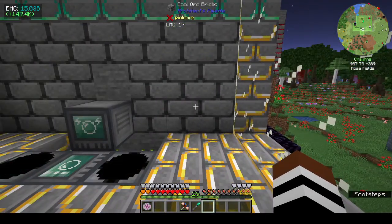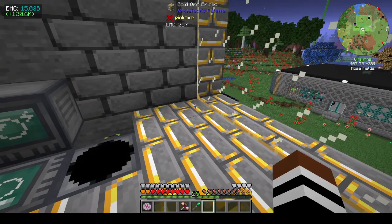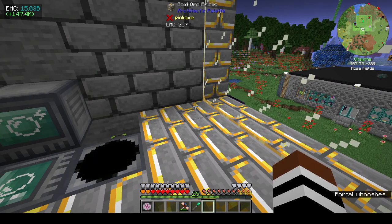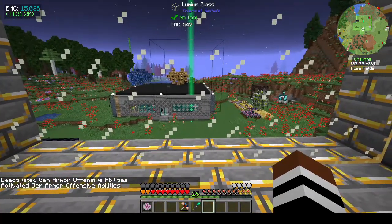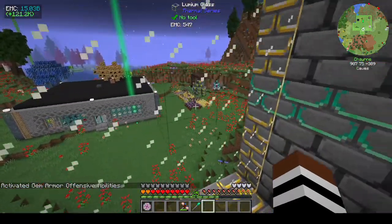A couple of episodes back I mentioned I had pressed something and got a notification about the offensive capabilities of the suit. It's the charge button — if you've got an empty hand and press the charge keybind for the Project E armor, that's what turned it on. I turned it back off, although I should turn it on because offensive abilities are good. I don't know what it does though.